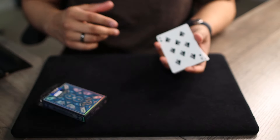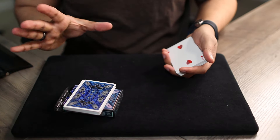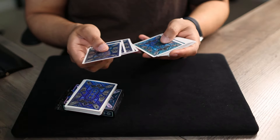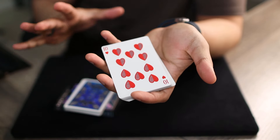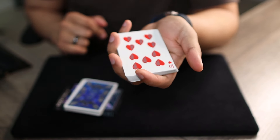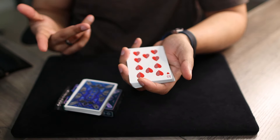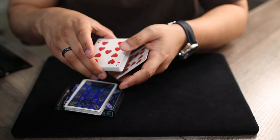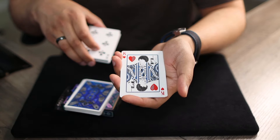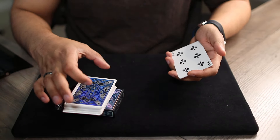I want you to hold your hand out like this — since you can't, let's pretend this tuck case is your hand. I'll take half the deck and leave it face down on your hand, and I'll keep the other half. Where you call stop, I'll take a couple of cards off the top. I'm going to show you each one of these cards. At the end, you'll tell me if your card is in this pile or not — don't give me any signal while I'm going through. Just think in your mind whether you see your card or not.